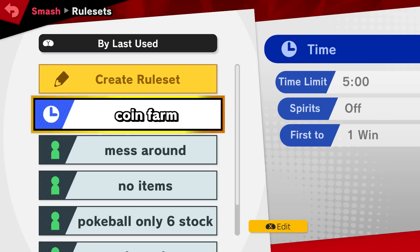One of the fastest ways to get a very good chunk of coins: first, go to the rule set. This is important — you need two controllers. You can use the Joy-Cons that come with the Switch, you just need two controllers. Then you need to set a time limit match of five minutes. You can adjust this higher or lower if you want, but I put it on five minutes.